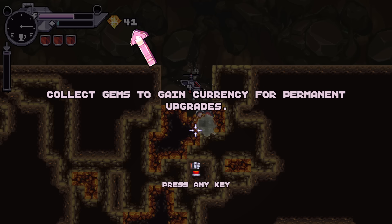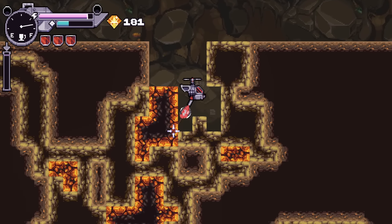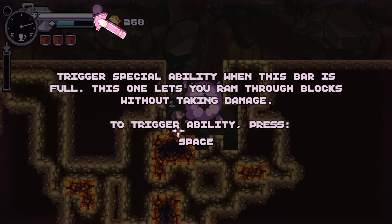Collect gems to gain currency for permanent upgrades. Gotcha, gotcha. Gotta make sense for a mining game, right? Trigger the special ability when this bar is full. This one will let you ram through blocks without taking damage. To trigger it, press space.